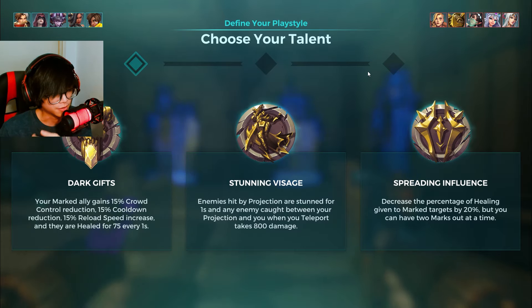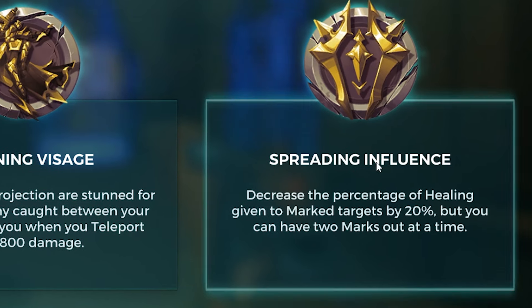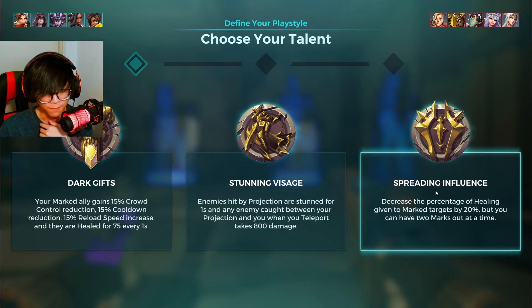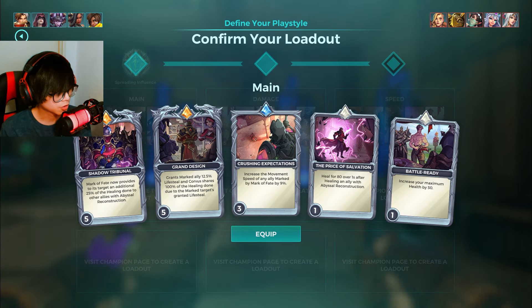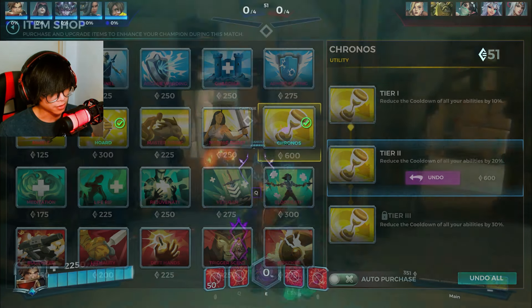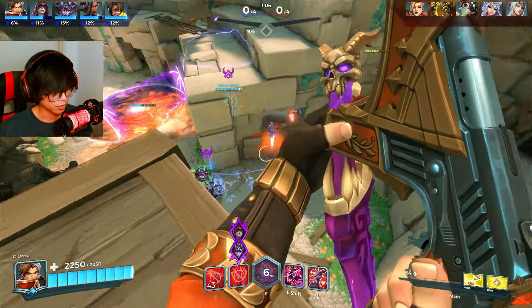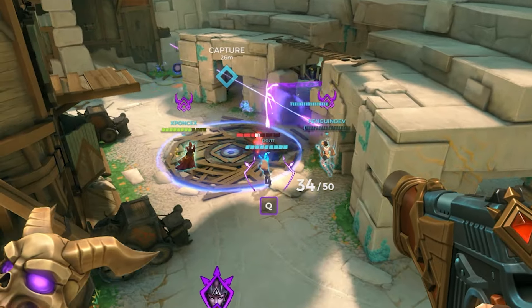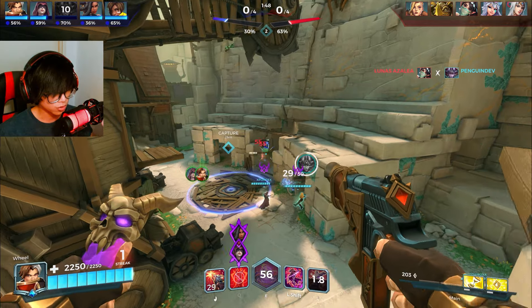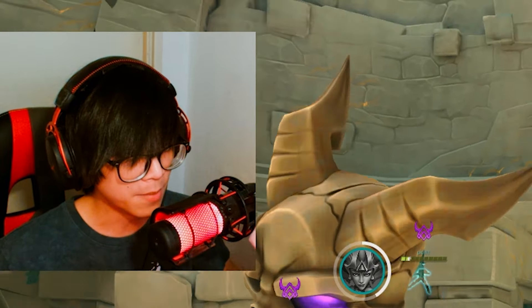We have another support but I think they're gonna go damage. So I'm gonna go for the proper talent this time — I'm pretty sure this is the best talent for Corvus if you want to go heal. Let's go for Horde and Chronos, I think that would actually be really good here. You can buy your stuff a lot easier. I'm trying my best here but oh my god, how are you dying so fast? I might need you Ceres.